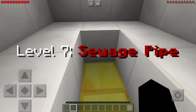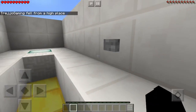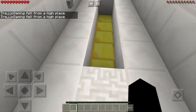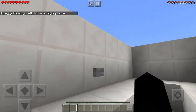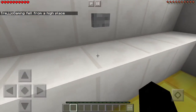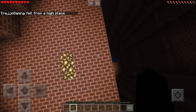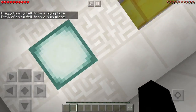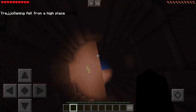Level seven is the sewage pipe — oh snap, I hate these, I genuinely hate these. We need to start from over here, and we're gonna instantly pull back and then go left. So close, let's try again: pull back, then left, then right. All right, this is one good way to start the episode — push and then pull and then left and then right.